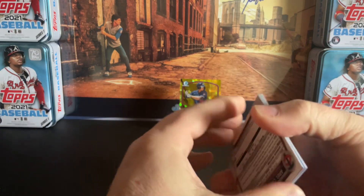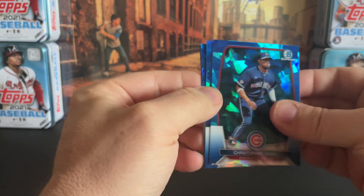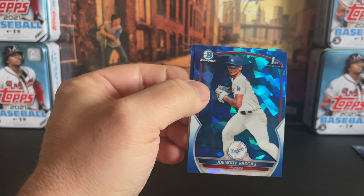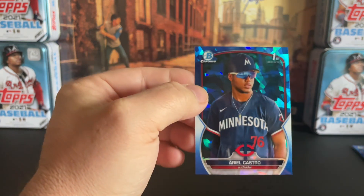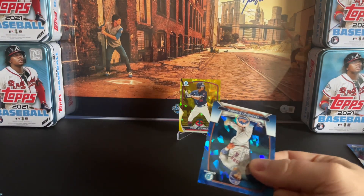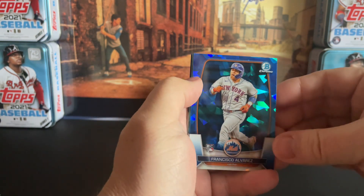Every box has had a third, whether it's been an extra parallel, a Sapphire Selection hit, or an image variation. One box had an extra parallel and one of the parallels was an image variation too — that was box number four. So a couple of rookies here with Morel and then Pasquitino, Wendy Vargas first, and then Ario Castro first. Going a little bit slower so we can catch if we get another variation. Two out of four boxes have produced a variation — one was a base, one was a gold out of 50. There's an Alvarez who is a variation candidate, but that's not it.